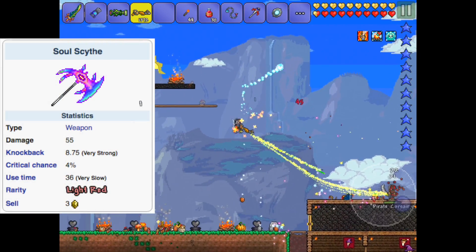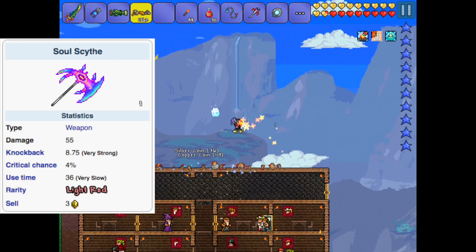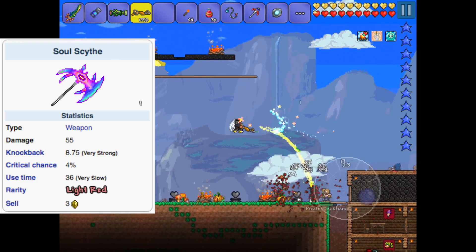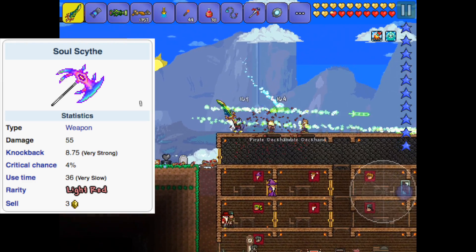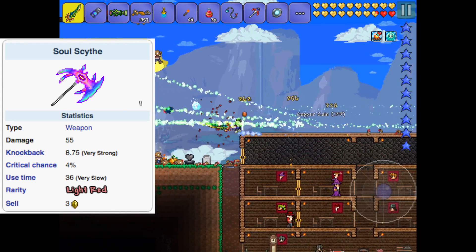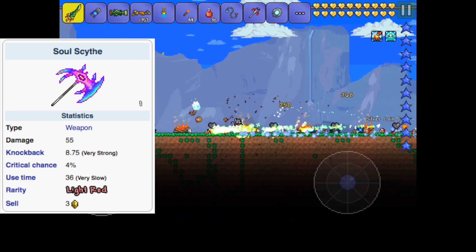Coming in at number three is the Soul Scythe. This is a pretty distinct looking weapon — I'm pretty sure you guys have seen this before. I'm going to put the stats on the screen right now so you guys can check them out. The Soul Scythe was introduced in the 1.2 update. This item was actually never obtainable, meaning you could never get it through normal gameplay — only through inventory editing or mods.